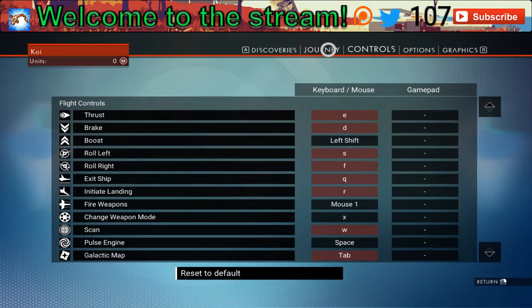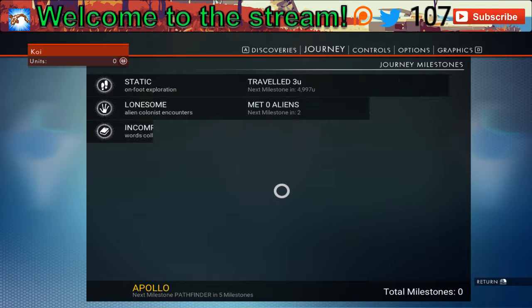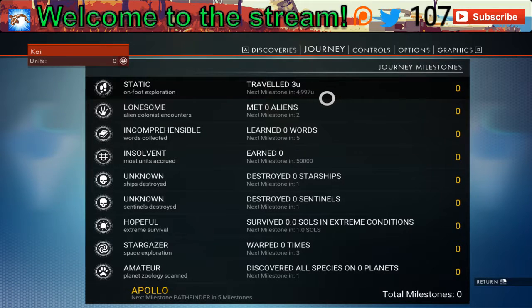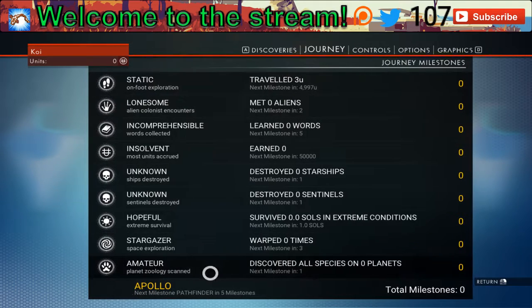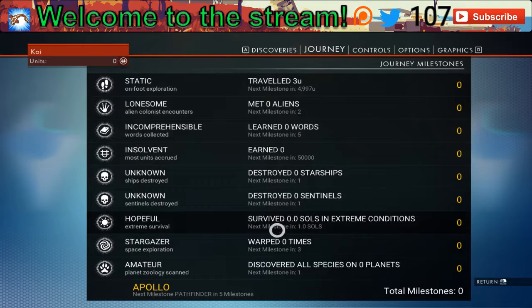Under Journey is basically Journey Milestones. I've traveled three units — hooray, I've not moved at all. I have no aliens, et cetera. So there's all these little milestones you can pause and check out. I don't think I'm in an extreme area, so hopefully not.